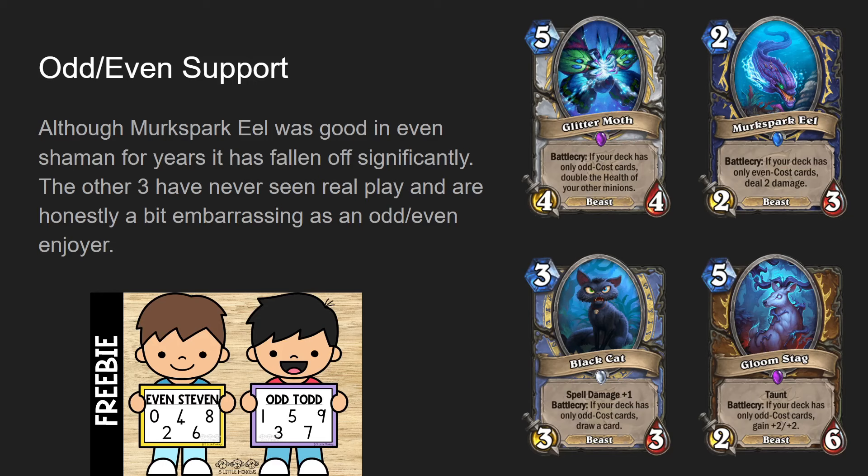Bloomstag for Druid, five mana two-four or two-six beast taunt, battle cry: if your deck has only odd cost cards, get plus two, plus two. Ironically, odd druid was actually a good deck at one point - odd questline Druid was one of the only decks that beat questline Hunter on release. But you never saw Bloomstag because it is a terrible card - it's just a pile of not-even-great stats, a four-eight for five mana with just taunt. It can't affect the board with rush or anything. It's really, really weak.